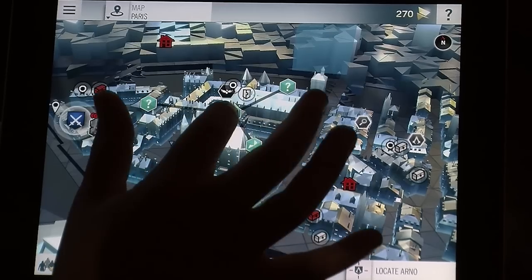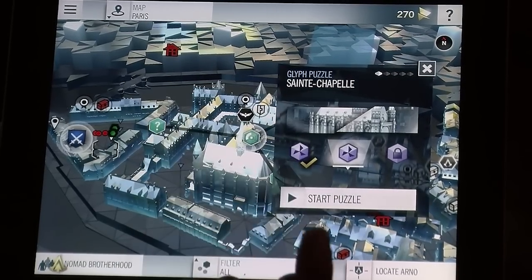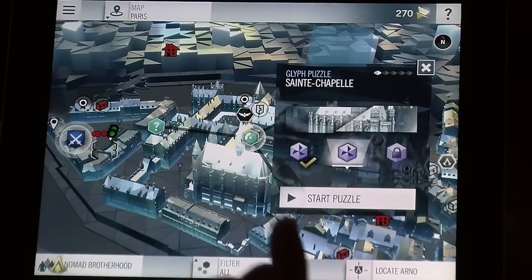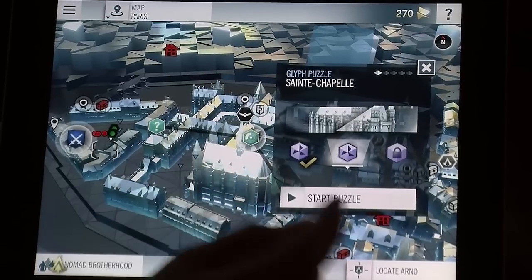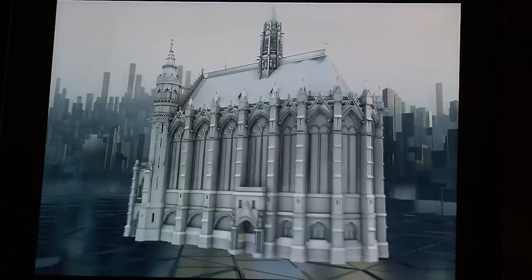The first gameplay is called the glyph puzzle. Each time you unlock a new landmark in the console game, it becomes available on the companion app, and you can play the glyph puzzle on it.